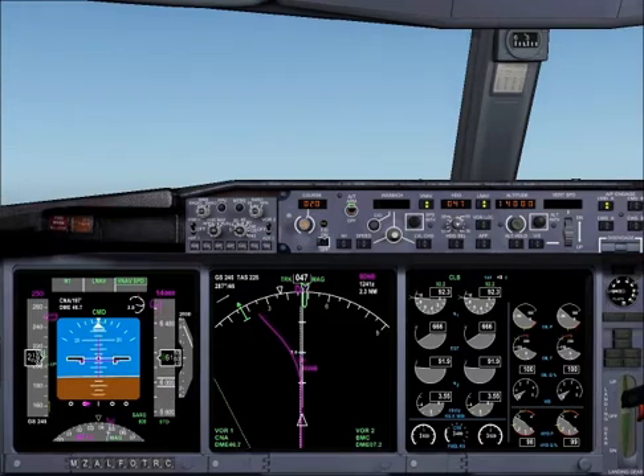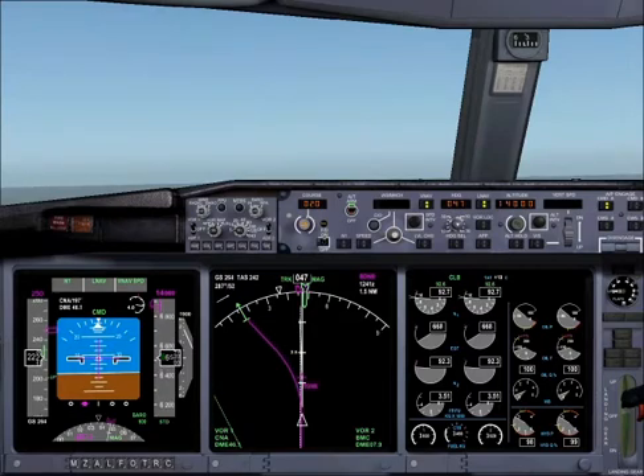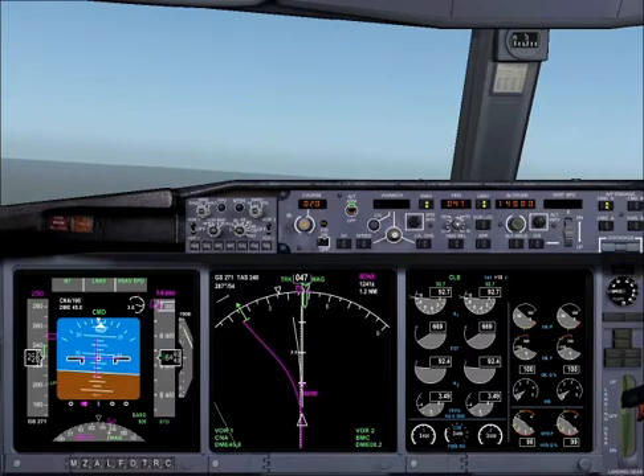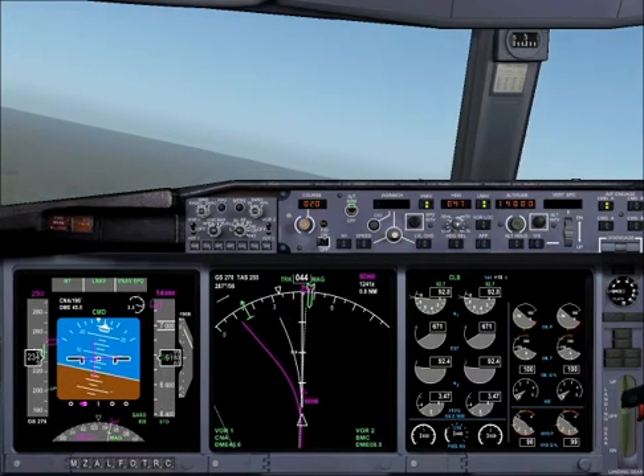After take-off checklist, please. Air conditioning and pressurization: set. Start switches: off. Gear: up and off. Flaps: up, no light. After take-off checklist completed.